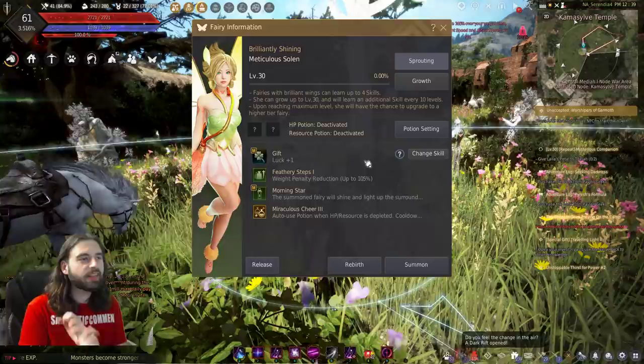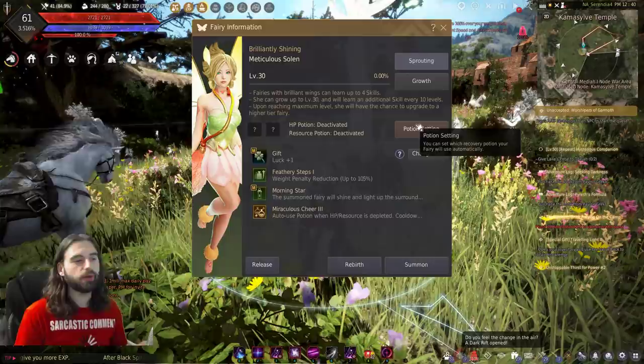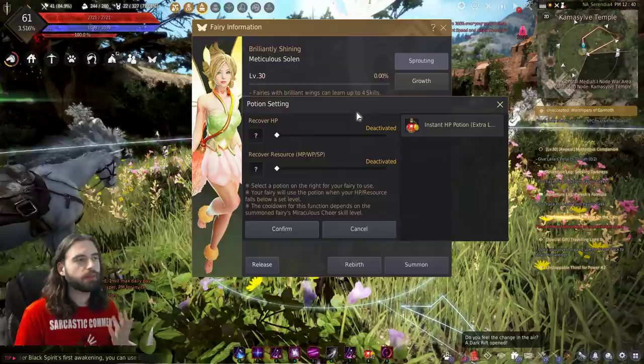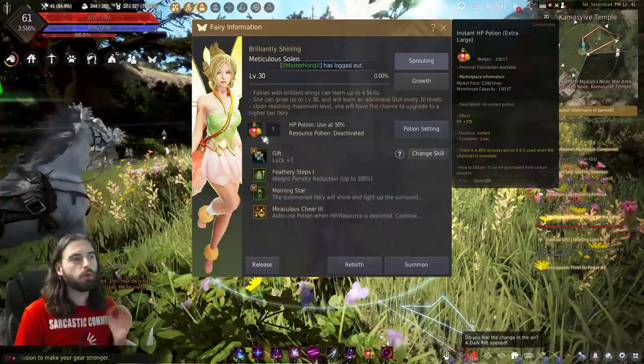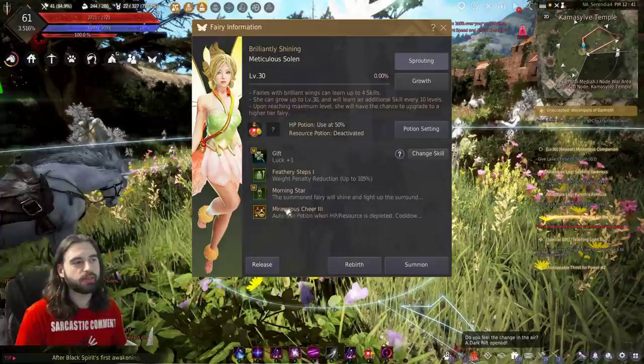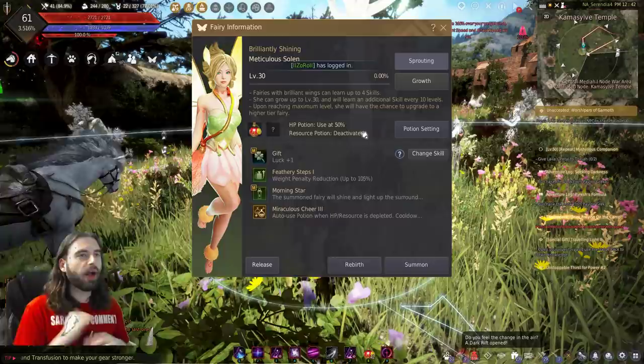The next thing to point out is the potion setting. You will only get this option if you have the skill Miraculous Cheer. Miraculous Cheer makes your fairy automatically drink potions for you from your inventory — health potions or mana potions depending on your stats. In this menu, you configure the threshold, such as when your HP is at 50%, use an instant HP potion. Once confirmed, whenever your health falls below 50%, the fairy will automatically drink the potion — once every four seconds, depending on the level of Miraculous Cheer. It's a great feature so you don't have to mash buttons.